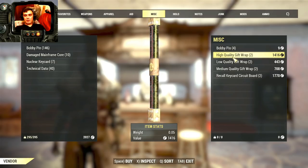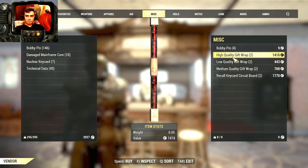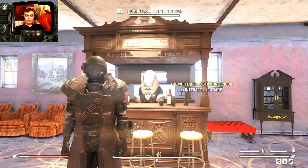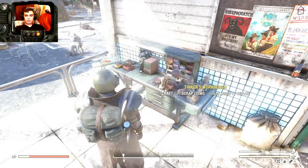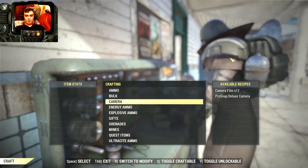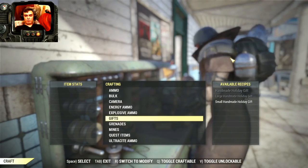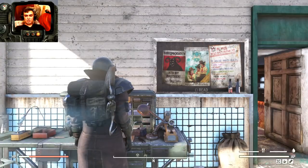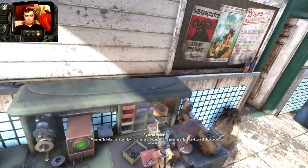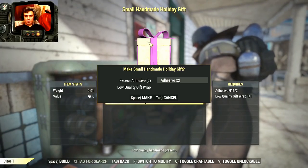Once you buy these — they're still pricey though — I would go for the high quality ones, but I'm sort of out of caps. Once you buy those you will need the tinker workbench to make them. You click on craft, navigate to the gifts, and I already have one.